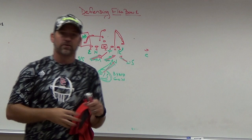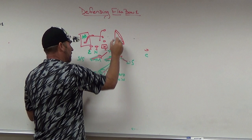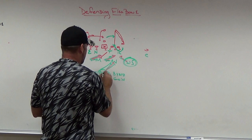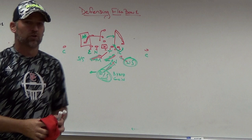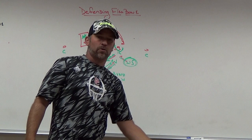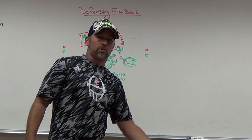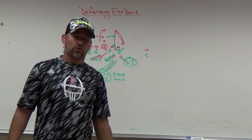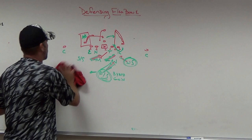Mixed in with your D-line movements, if your end stunts and gets under causing disruption, the iso has to bounce outside to where your weak safety and free safety are running. So your stunts and blitzes can take away some of those things too. But in solid base defense — based on motion keys, block reads, and what your guys see — if they understand their responsibility off what they see, you'll get yourself in good situations most of the time. We were in pretty good position on the counter all night long.